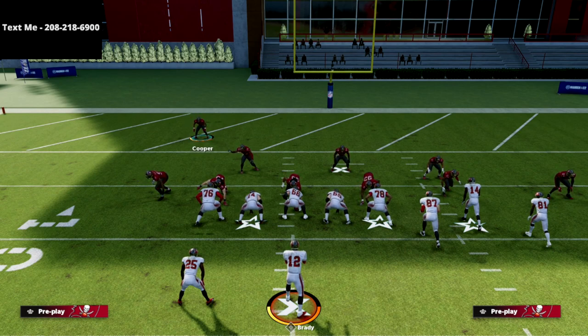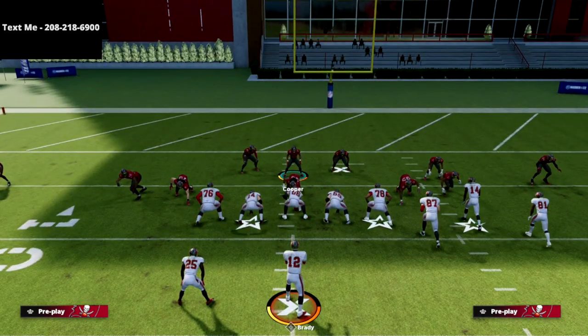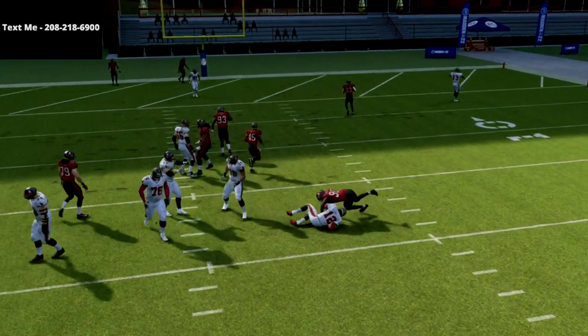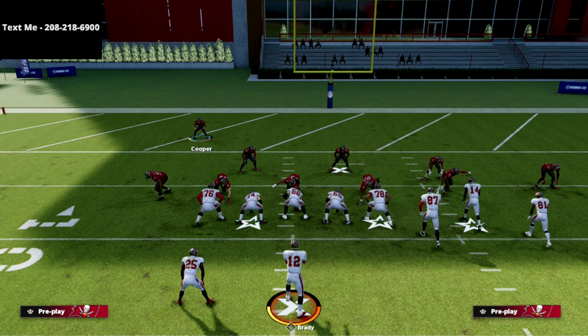Thanks for watching the video. I hope you enjoyed it and I hope it was helpful to you. If you want to get my full Nickel 335 Odd defensive guide — I believe it's the best blitzing defense in the entire game. The cool part about this is we're not only getting really good coverage on this play — I didn't even talk about this yet — but we're going to get insane pressure. You're going to see we're going to get this edge pressure every single time at the quarterback. Obviously I've got Pierre Paul there right now, but if I had Shaq Barrett, Montez Sweat, or some of the faster guys, it'd come in a little bit quicker. But as you see, we're getting really good pressure — they're not going to be able to block it.